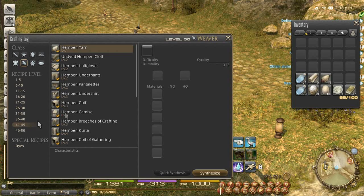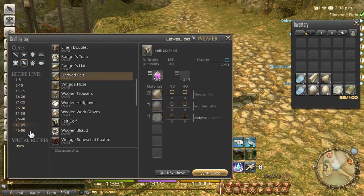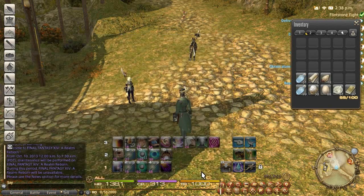I wanted to show you today what I do for 40 durability and a couple 80 durability items. I have almost all of the level 15 cross class skills. I was out of fleece there — I'm going to go ahead and pick some up here in a little bit and try some undied felt. However, we will try twin thread right now.